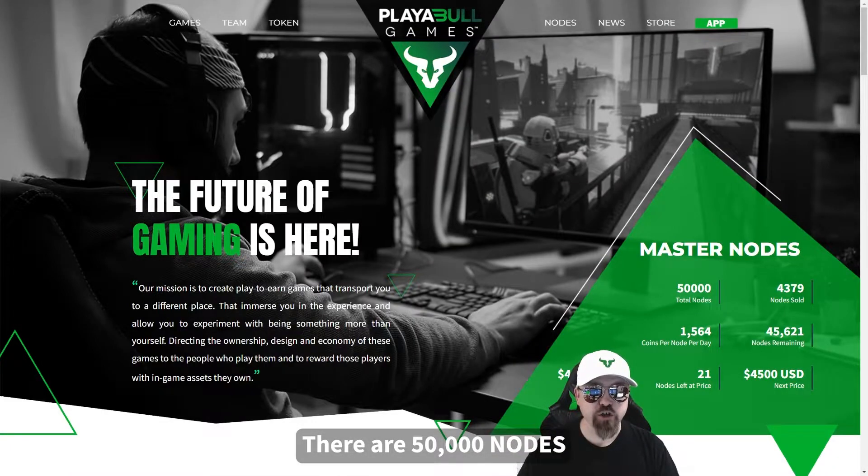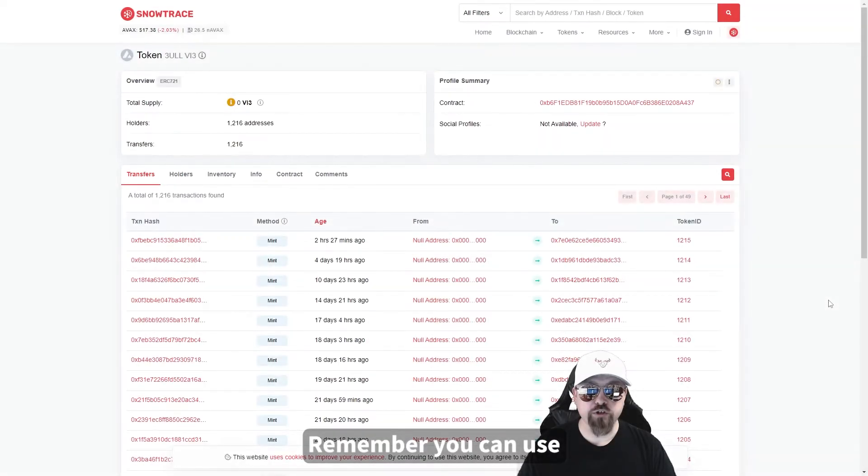The market cap is currently $1,171,852. There are 50,000 nodes for sale total, of which 4,379 nodes have been sold. Currently, 1,564 coins per node per day are distributed, and 45,621 nodes remain for sale. The current price for a node is $4,400 US dollars, and there are 21 nodes left at that price before it increases to $4,500 US dollars per node. Remember, you can use Snowtrace to keep up with Playable Games on the Avalanche blockchain at your convenience.